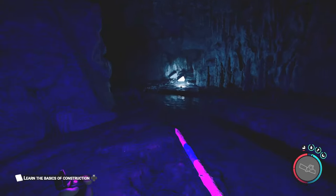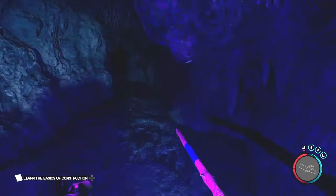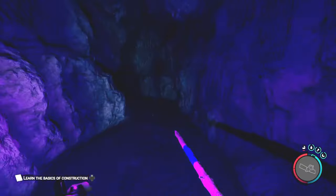In this cavern there are two ways to go though. You can see the lights here really signifying to go up there, but there's also a way to the left which is where the rebreather is. So we'll go to the right first through the light.